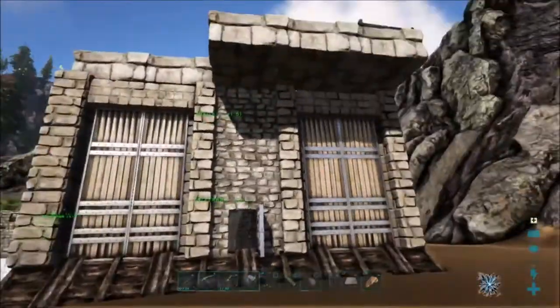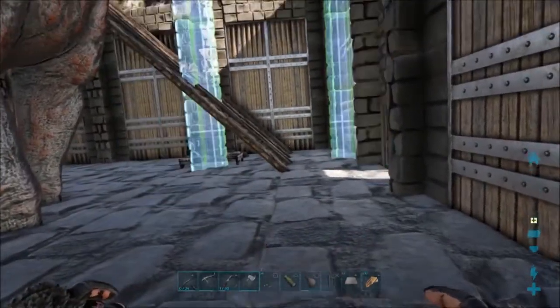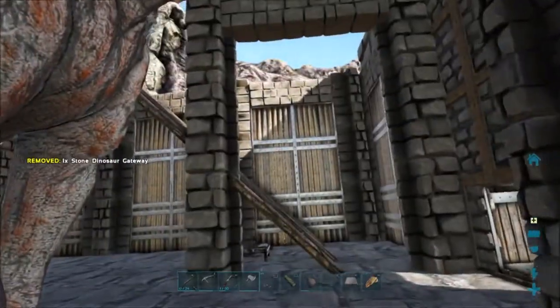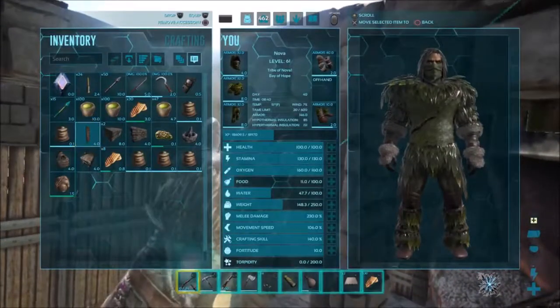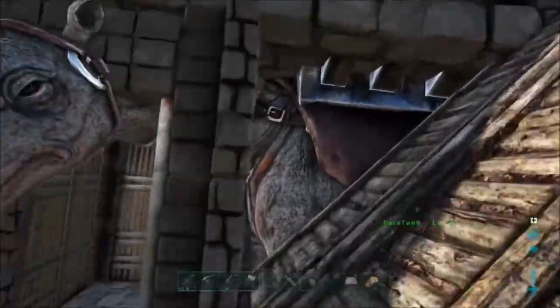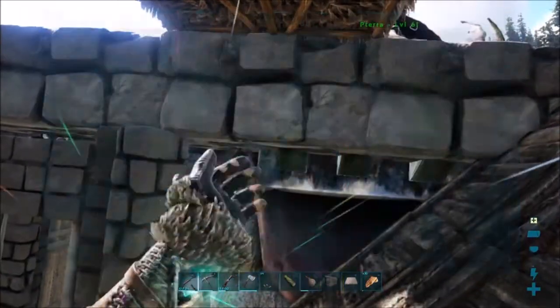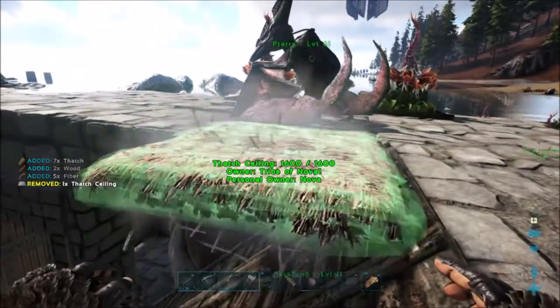Here we are back on the beach. We have just completed the walls of this Parasaur tank. If you don't know how we got to this point, be sure to watch the last couple episodes where we go through step by step how to build this entire fortress. We are completely enclosing the entire dino so she is totally impervious from attacks. The only gap that dinosaurs could get through from the top was this little area along the ramp, but we still have some structures available so we'll extend these down and fill up the rest of this gap.